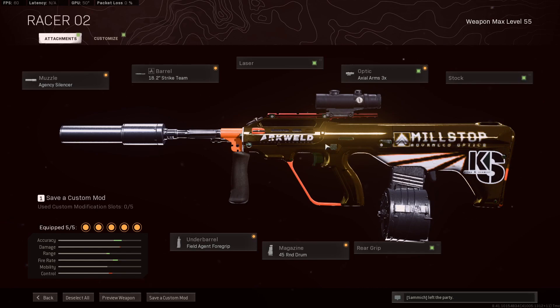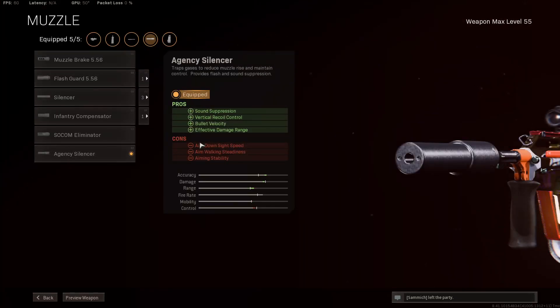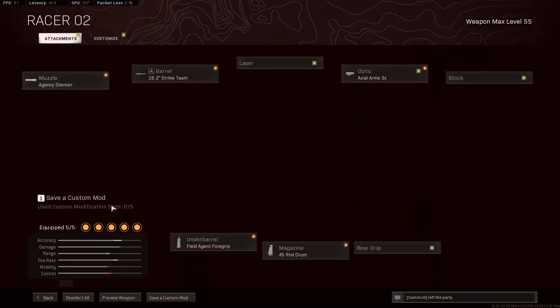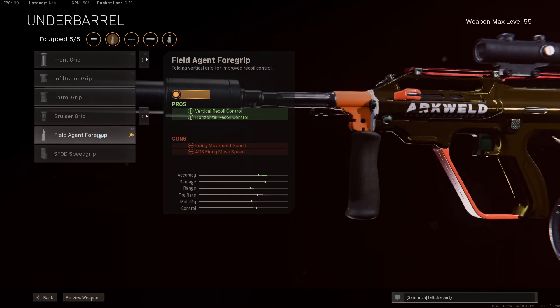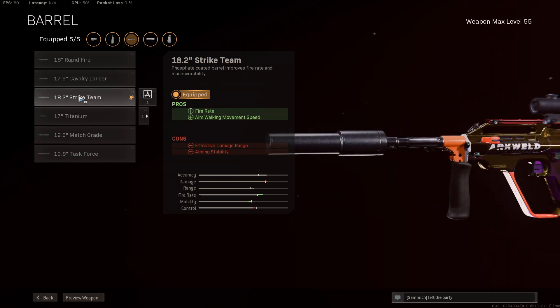In this game you can see it used and decide for yourself if you want to give it a go. I'm rocking the Agency Silencer for the best effective damage range as well as some recoil control. I'm using the Field Agent Grip to help with recoil control a little bit further, because this thing still does kick a lot — especially if you're running this barrel. The Strike Team Barrel gives a faster fire rate, which means you've got less time between bursts.